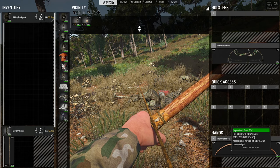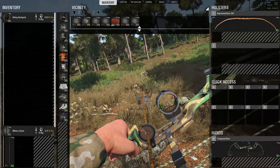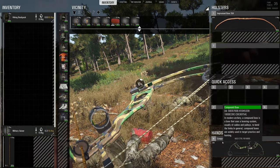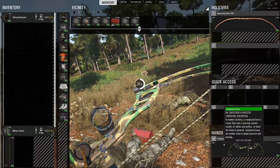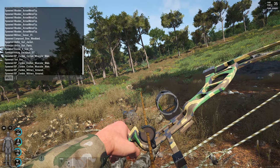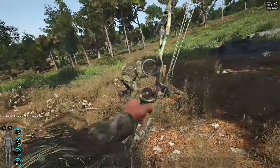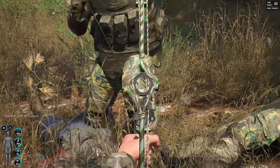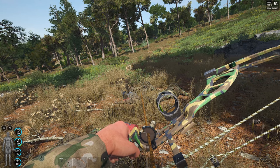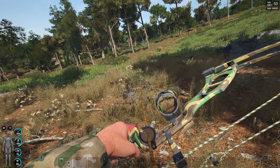The bow also makes a difference, but not such a major one — until you increase its poundage very high. I've got no archery skill, so I'm going to set it with a toolbox. Without archery skill it lowers to 50 pounds; with advanced archery it goes up to 80 pounds. Using the same arrows, you can see the bow has an effect, but the arrows are what makes the real difference.